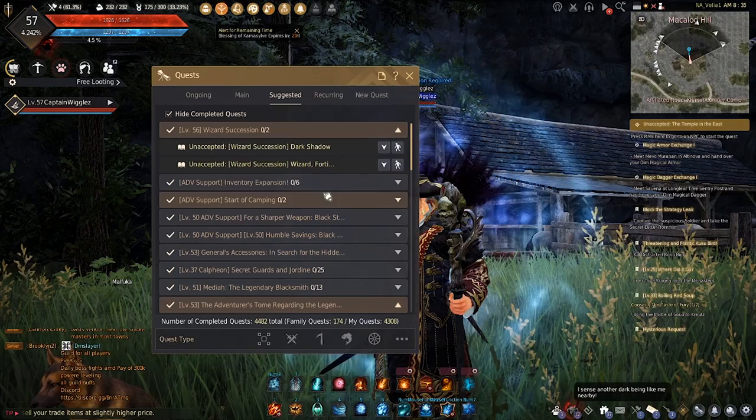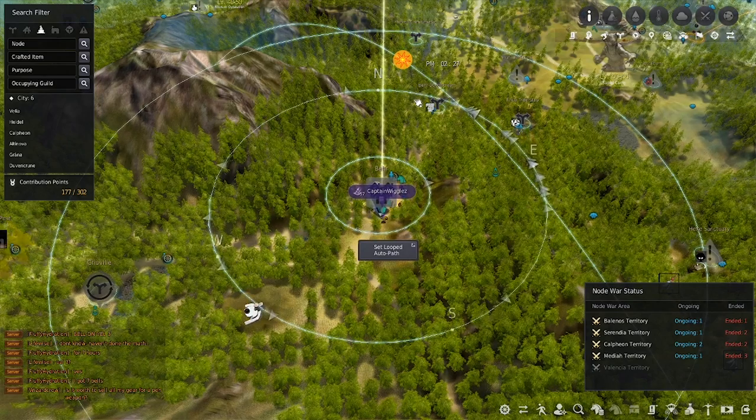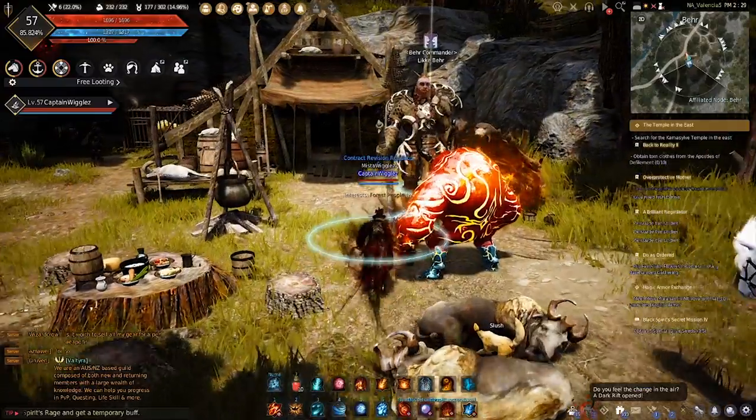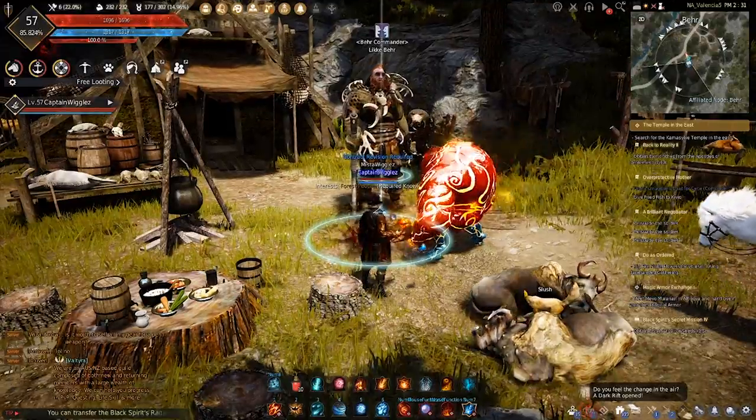There's only two quests there. The first quest will make you navigate out to Bear, and when you auto-path out there, he'll bring you to their commander. When you speak to the commander, he'll ask you to get three things for him.